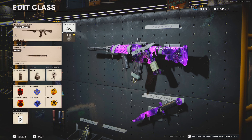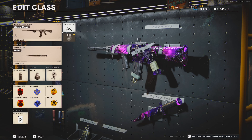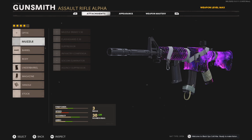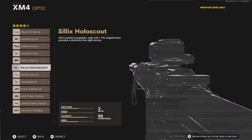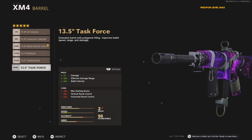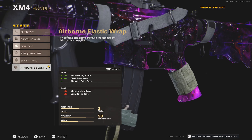Second class is the XM4. If you're a subscriber you know I absolutely hated this gun, but after doing two or three videos with it I actually really like it now — it's one of my favorites because it has zero recoil and can laser people. The setup: Micro Flex LED optic, Reinforced Heavy Barrel, Field Agent Grip, 50 Round Fast Mag, and Airborne Elastic Wrap. If you like the iron sights, skip the optic and put on the Raider Pad or SOF Target Designator instead. Again, the task force barrel destroys this gun just like the Mac 10.